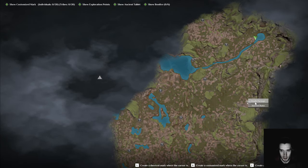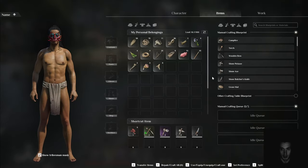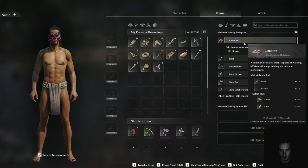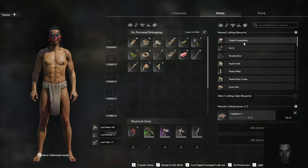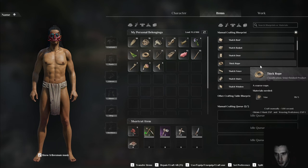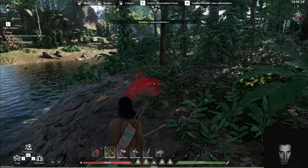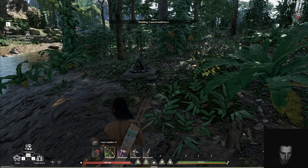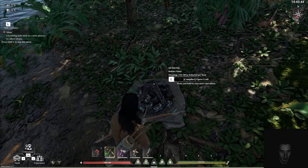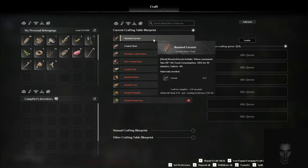The turkeys are probably gonna gang up on me if I look at them the wrong way. I'm here - go here and then get my revenge. Crafting campfire - I don't need much, just fire and food. Roast locust.